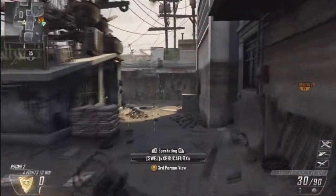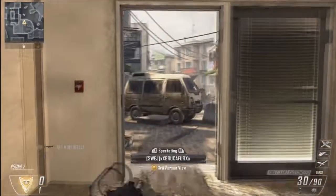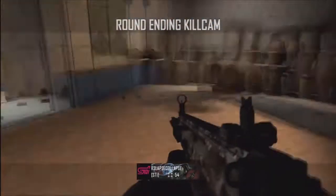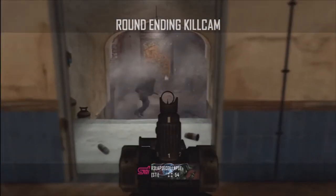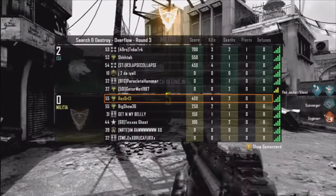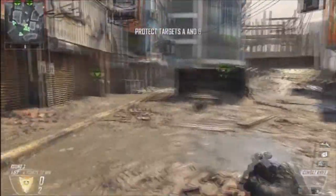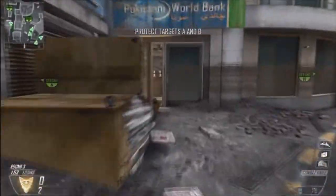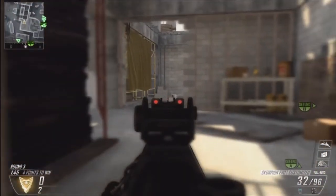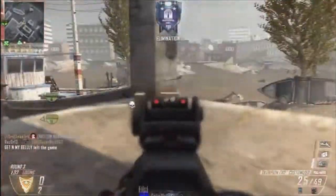The problem with the developers - whether that be Infinity Ward or Treyarch - is they allow players to play a certain way and encourage it. As you can see we're down 0-2 right here, and this is not going to be a spectacular comeback, but it just goes to show how Search is played in this game. All the players camp with really strong weapons, bouncing Betties and shock charges - they just play it the cheesiest way possible and they're rewarded for it. Because of that, you need to have Engineer in Search and Destroy to play effectively, and EMP grenades and Black Hats are definitely encouraged.